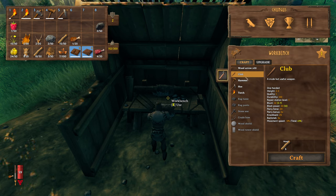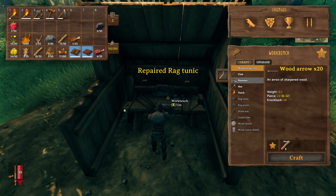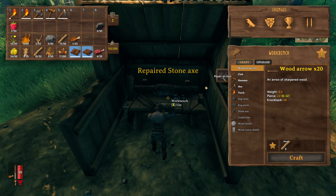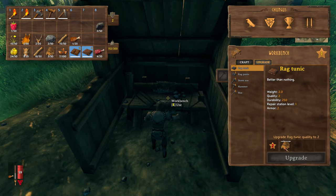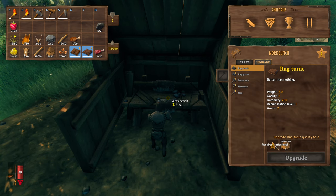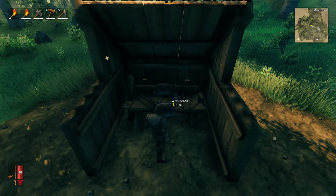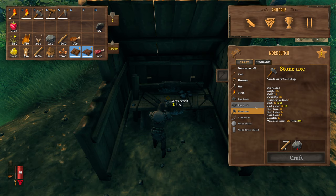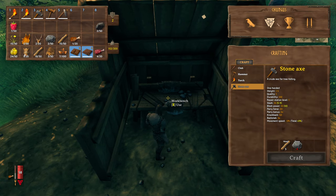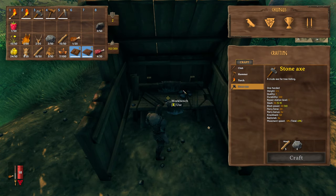Here you have the repair tool — you can repair your items and even upgrade them. Repairing is free; there's no material cost, you can just fix it right then and there. To upgrade, you need the right materials. To get to level 2 of the station, I need to build more things from it — like a rag tunic or rag pants. The more you craft, the higher your actual skills go in terms of your workbenching.